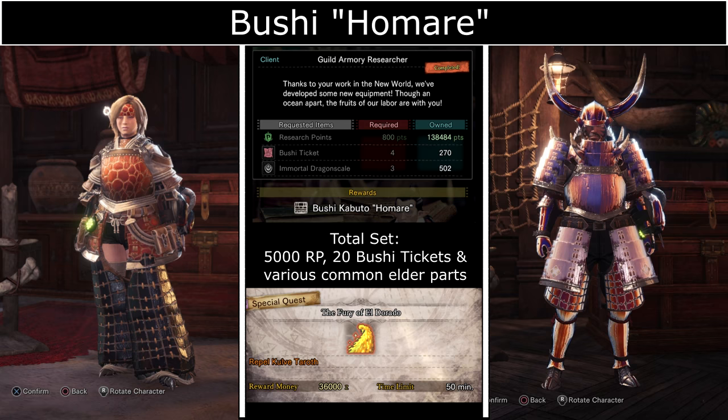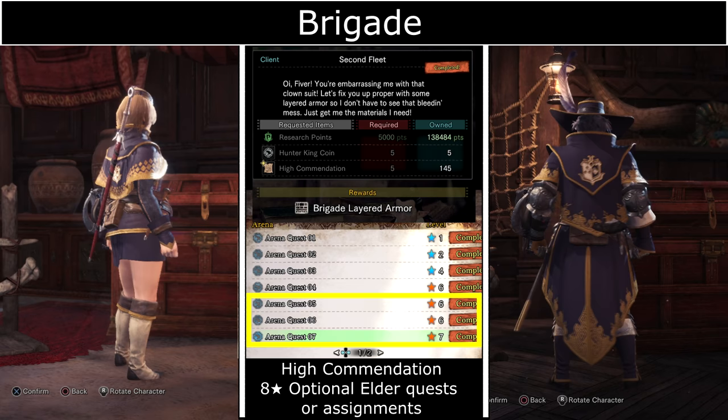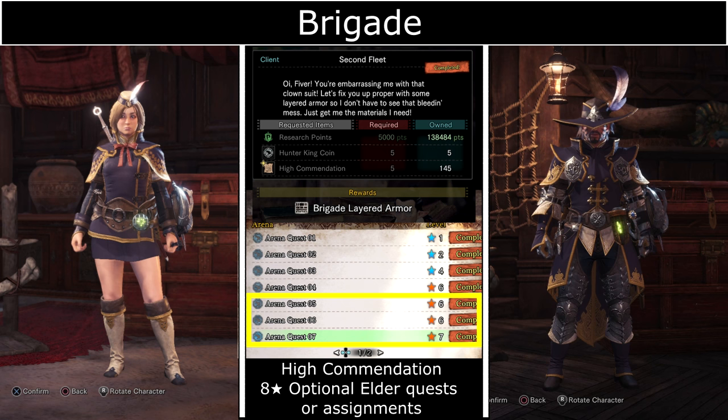Brigade Armor requires Hunter King Coins. These can be obtained from completing Arena Quests in the Gathering Hub. You get pre-set gear and can go in solo or duo. Arena Quests 5, 6, or 7 are the ones you want to do.